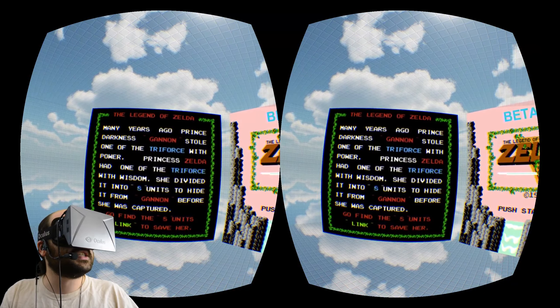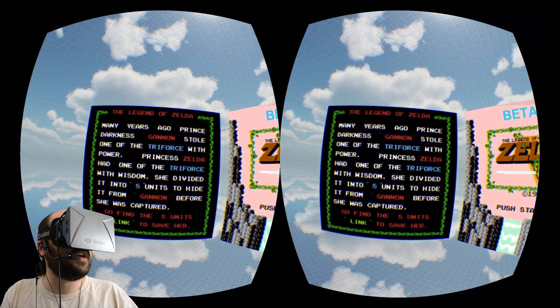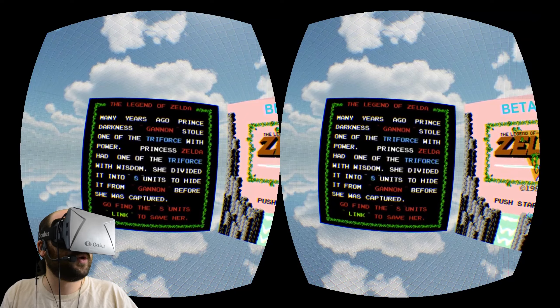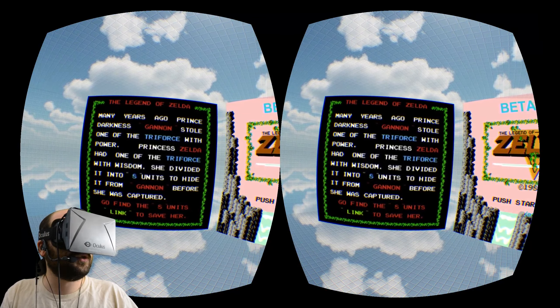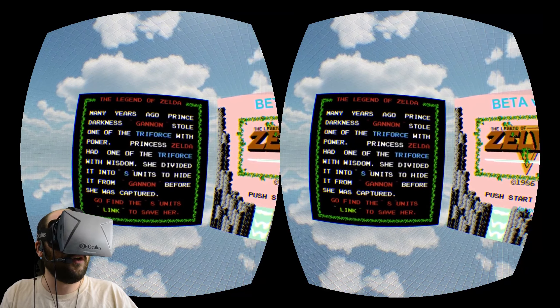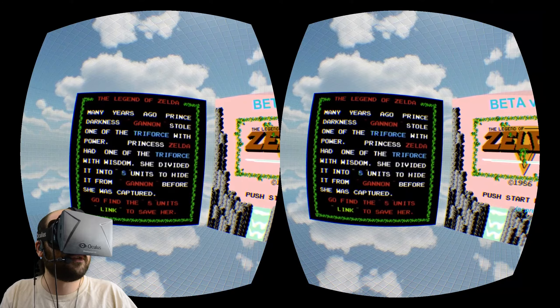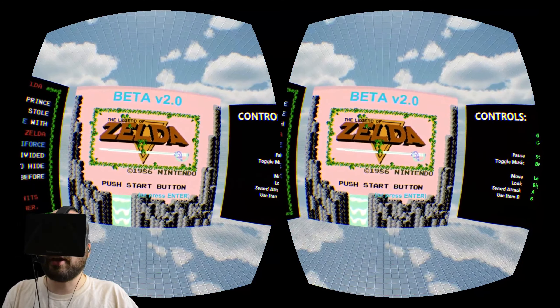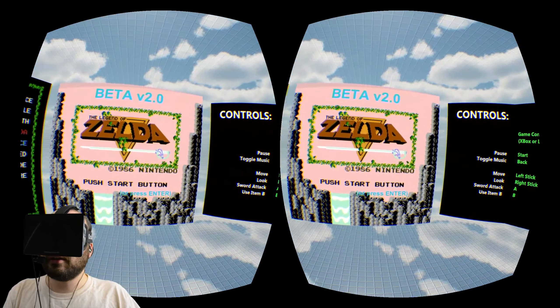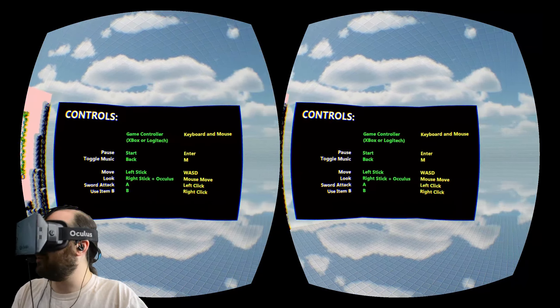Many years ago, Prince Darkness Ganon stole one of the Triforce with power. Princess Zelda had one of the Triforce with wisdom. She divided it into eight units to hide it from Ganon before she was captured. Go find the eight units, Link, to save her. And that's the whole story — all the exposition. Things were a lot more minimal back then.